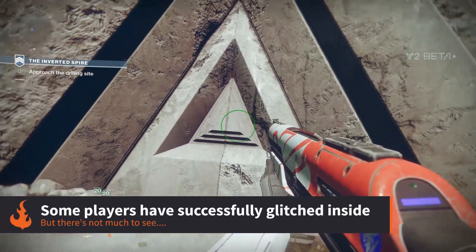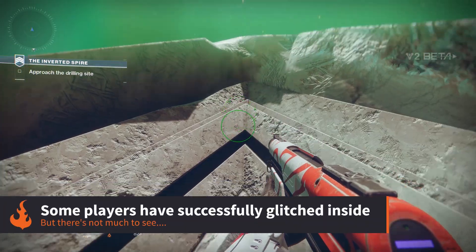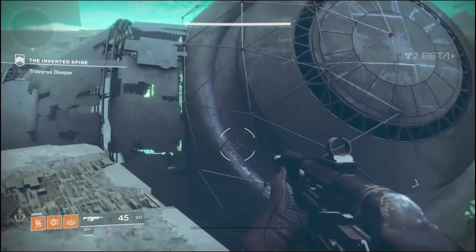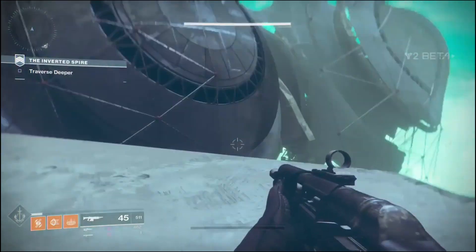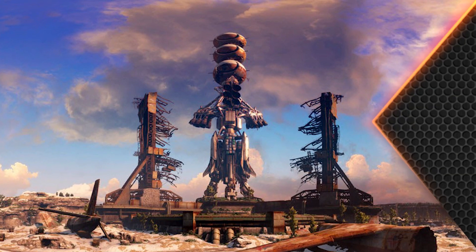We also found what looks like a triangular door that resembles one from the Vault of Glass raid in the first game — maybe this will lead to something when the full game is released. Lastly, you can also see a crashed human colony ship from when humanity tried to colonize this planet, which resembles those from the Cosmodrome in the first game.